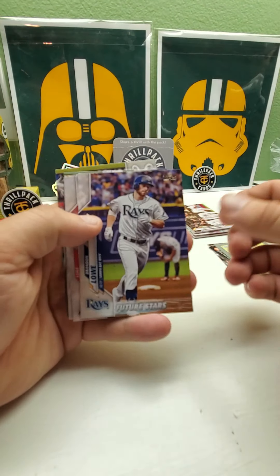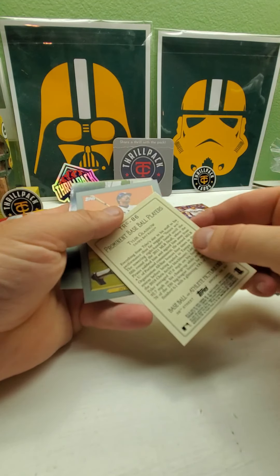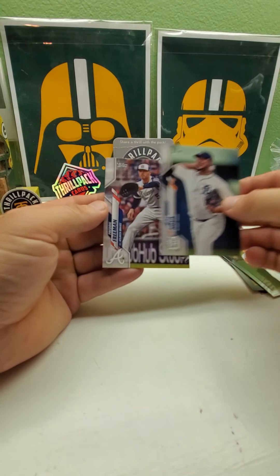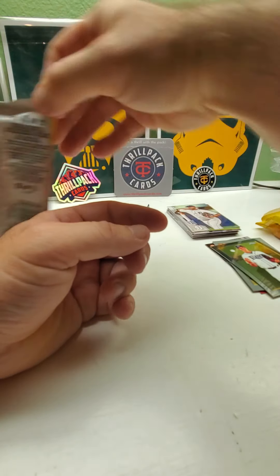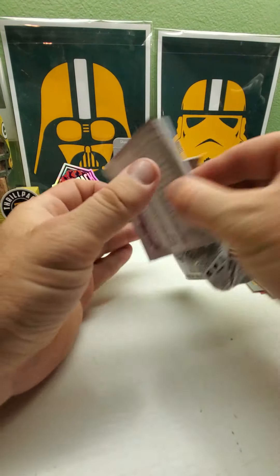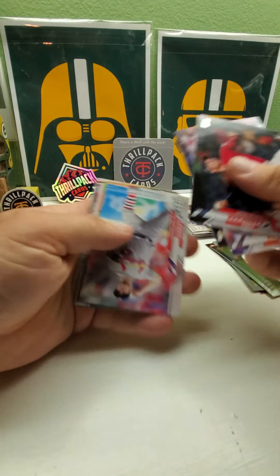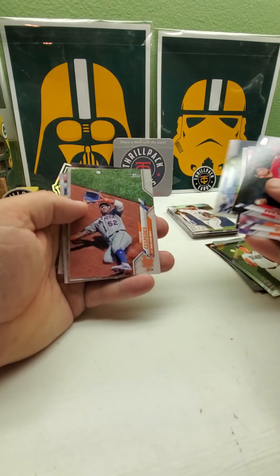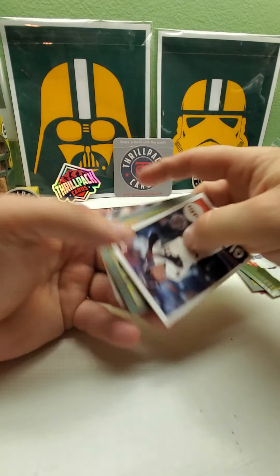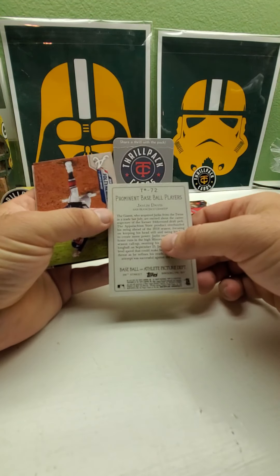Just kind of going slow through here. We got a Chrome Turkey Red, a tire glass, and then we have a Randy Jackson Turkey Red. There's a Freddie Freeman regular card. Let's go with the third pack. They actually had quite a bit of Topps at Walmart, not too much other stuff — boxes here and there, some old football stuff.